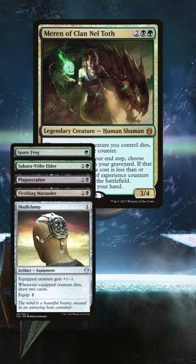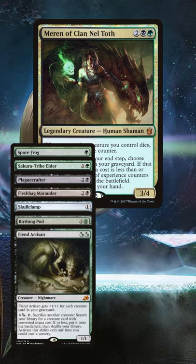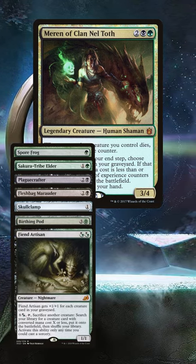Skullclamp is great for additional value when you're sacrificing or chump blocking something, and pod effects like Fiend Artisan are additionally great when they're increasing your threats but pumping your counters too.